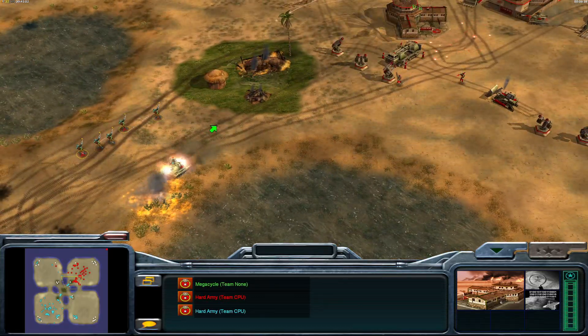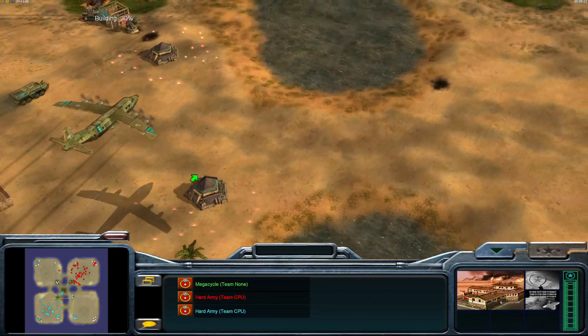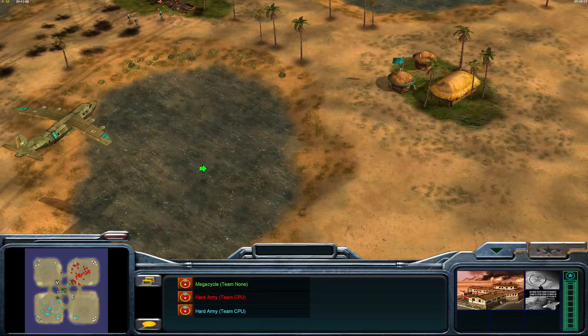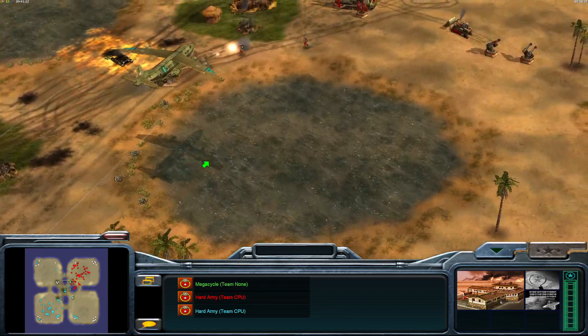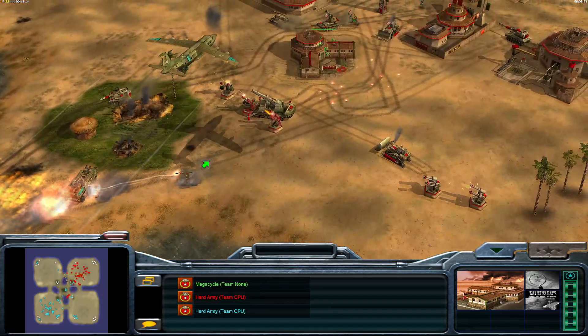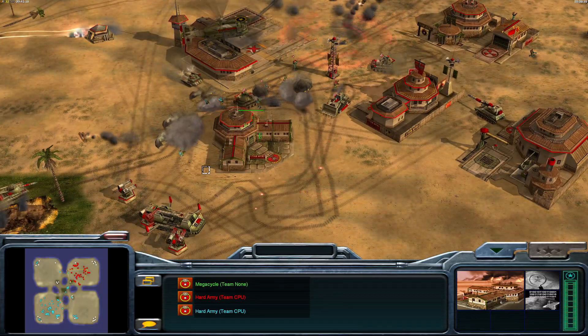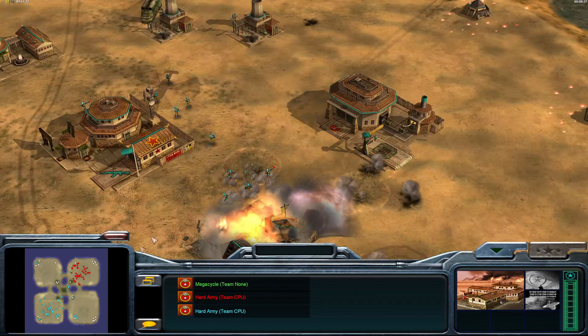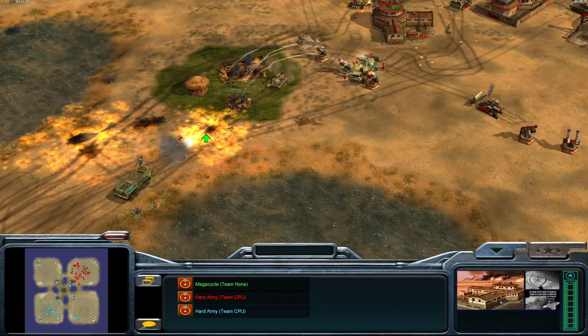Artillery barrage — heard that. Also an aircraft, most likely an EMP. No — infantry drop. What a terrible location for that. Artillery banged up a few things but didn't really get a lot done.